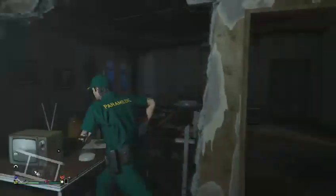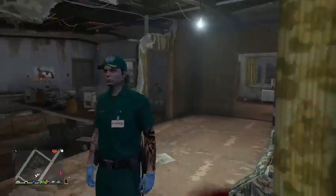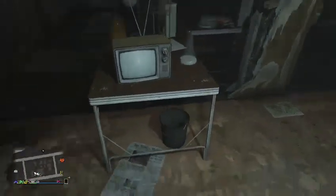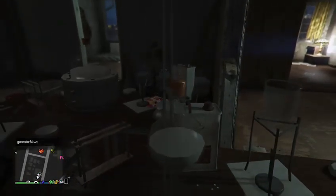Basically what you gotta do is throw yourself in here, and then you'll be inside Trevor's meth lab. As you can see here you've got a little tiny TV and some meth — I would think so.